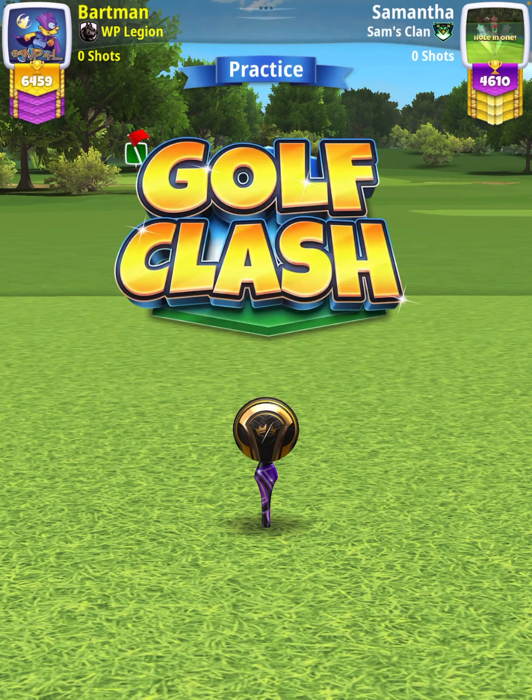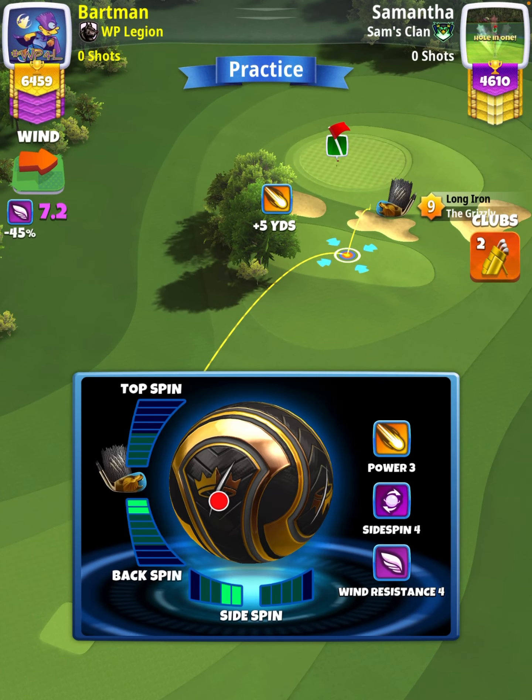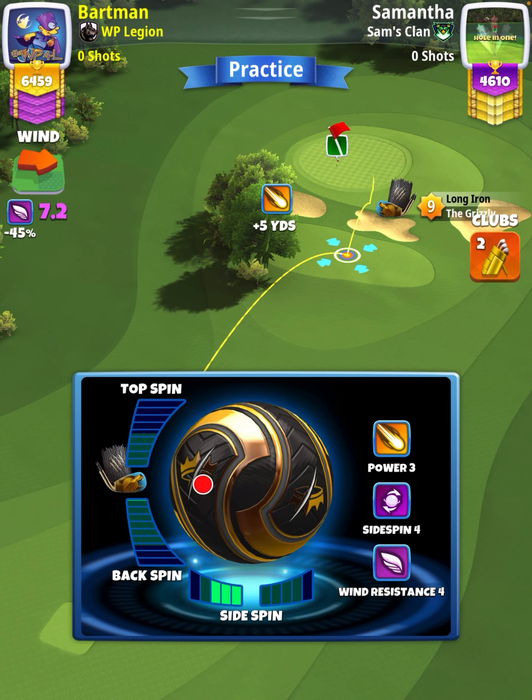Hey, what's going on everybody. This is hole number 11 of the Rewind Tournament opening round, Expert Division. For our tee shot we're going to use a Grizzly level 7 plus with either a Kingmaker or Kingslayer ball, depending on our wind. We want wind to be somewhere between 6.5 and 8.0 miles per hour.